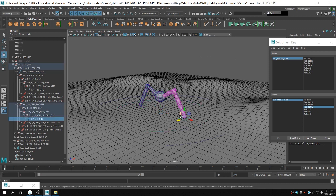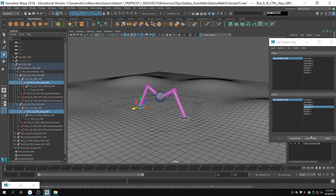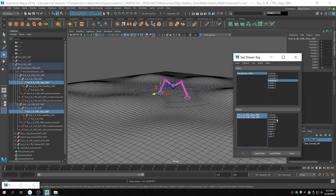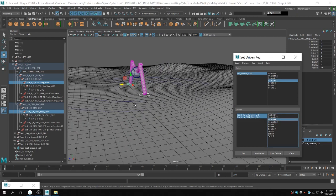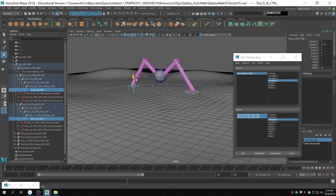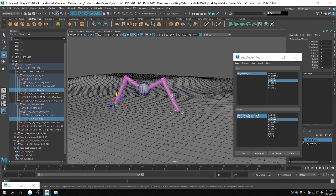Let's make these groups the driven. Because we're going to be translating in the z-axis, we're going to select that as our driver. For the driven, it's going to be the y and z-axis, because you want it to raise up and also go forward. Let's first deal with the y-axis. You want to load this master control as your driver. You can actually edit your set driven keys in the graph editor — you can treat them just like keyframes, because that's really all they are.